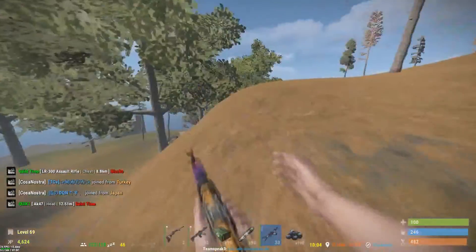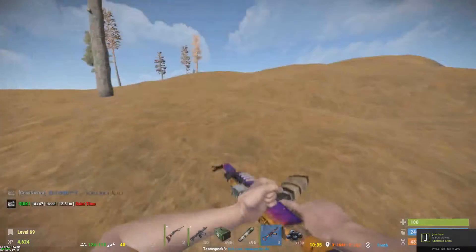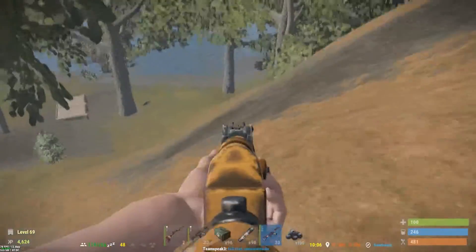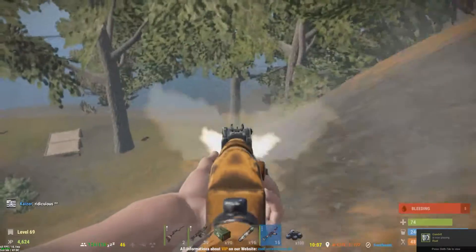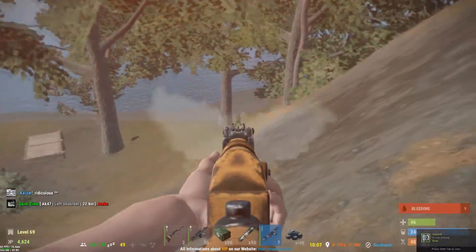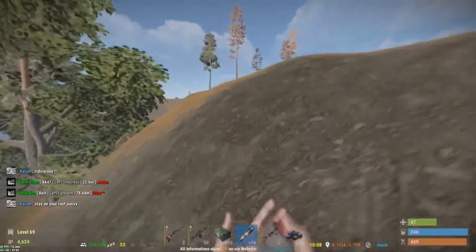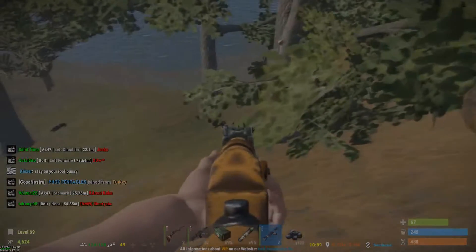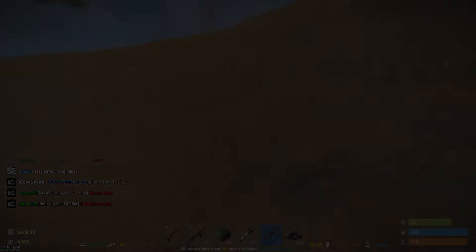Let's have a look at the AK — I'll show you the damage difference. Let's lob this and get the AK. So your AK does 26 damage to the body. You saw the AK do 26 damage to that kid.